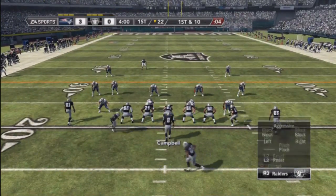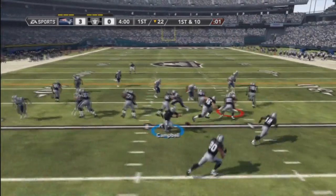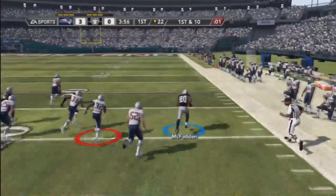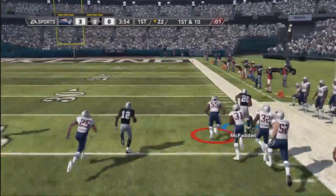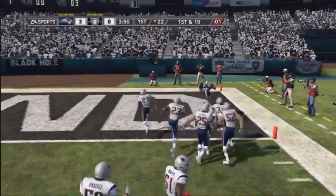Hello guys, this is Shocker360 here with a new scheme — the strong close and the tight slot gun tight. It's actually really, really effective. As you can see here, come on in — the gun's tight, and then I automatically just audible to a strong close formation with a quick toss, and we get a quick touchdown.